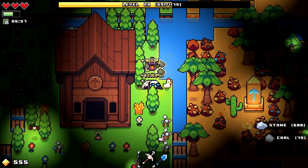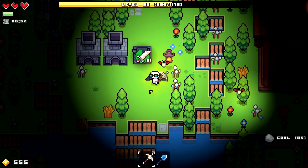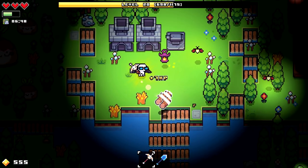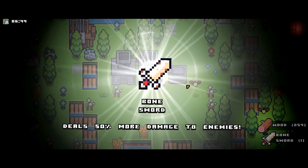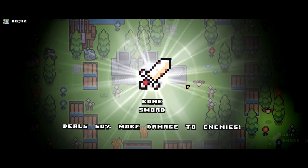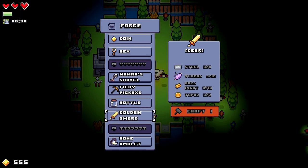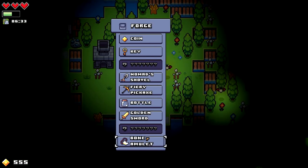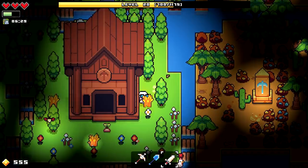I'm not trying to rush Forager — it's not that long of a game but there's still a lot to do. What I'm most hyped about is the content updates. Bone sword deals 50% more damage to enemies — yes sir! Our first sword. The golden sword makes enemies drop money.